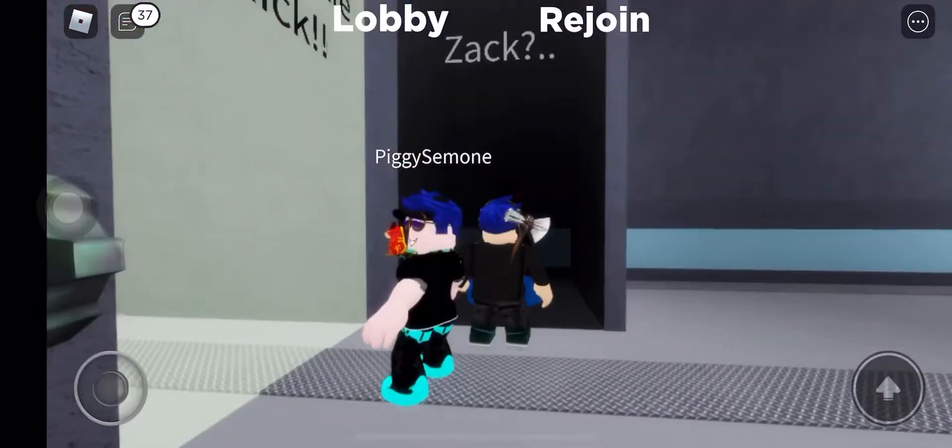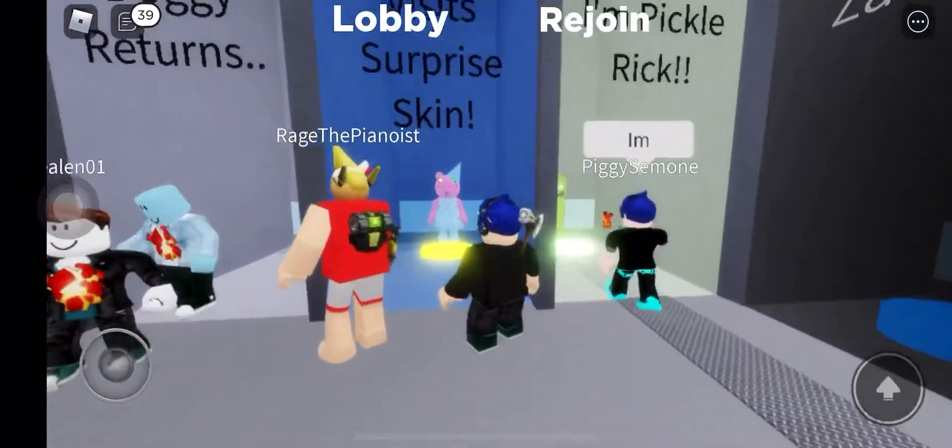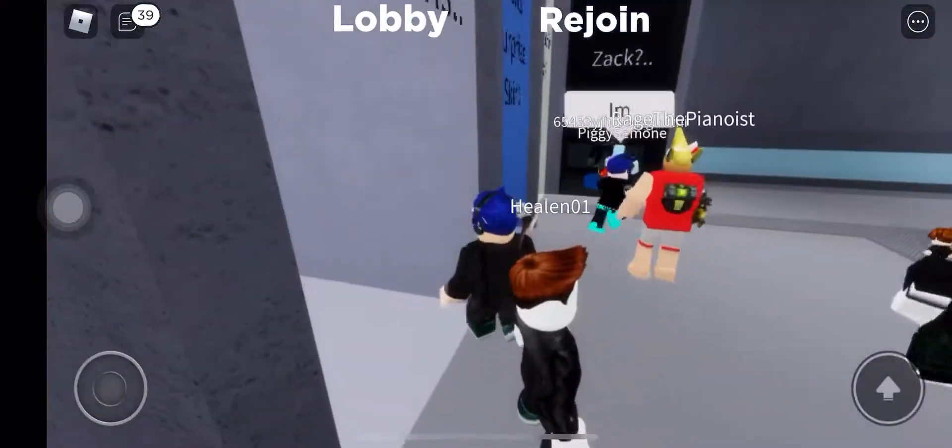These are the new skins — one is called Zack, this one is called Surprise, and this one is a Doggy Rooster.